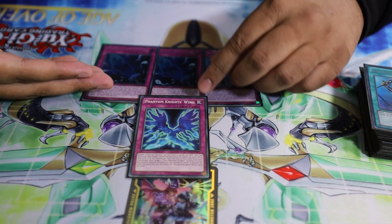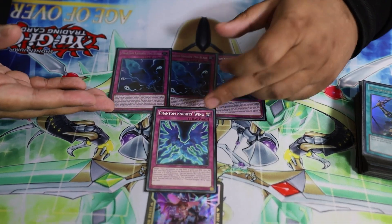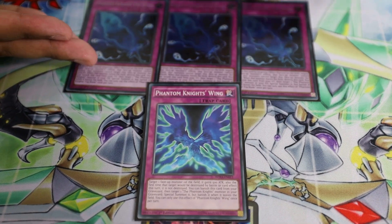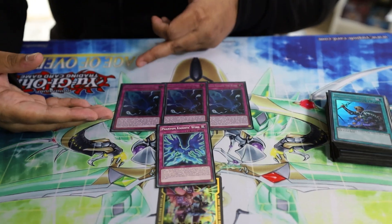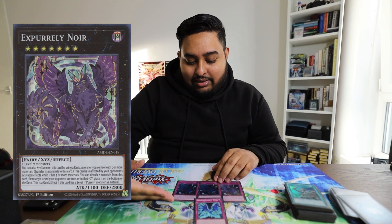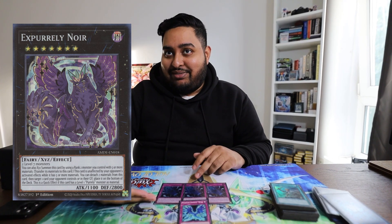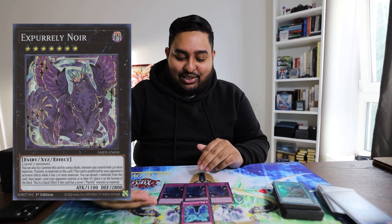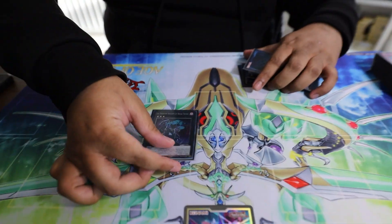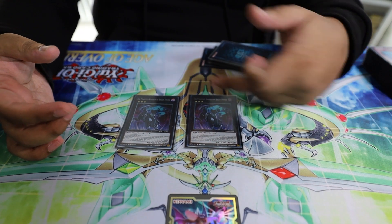For traps, we are playing three Fog Blades. Wings is basically there to dump off with either King's Sarcophagus or Torn Skills — it's an extender from the graveyard where you banish it to target a Phantom Knight and special summon it. Fog Blade does the same thing — set it with Rusty and search a second one. One other key interaction: Fog Blade can negate a five-material Noir, because Noir is unaffected by activated effects but Fog Blade is a continuous effect.